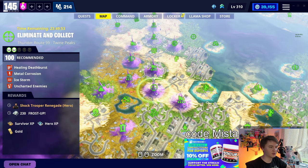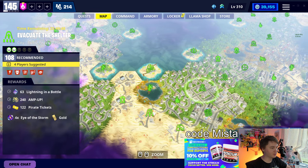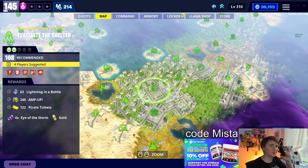Shock Trooper reduces shockwave cooldown - I think it's like zero cooldown when you lose shield or something. It's not a good ability. 4X Eye of the Storm in the 88 4-player - I'm not even going to look up whether that's Doppler or not.